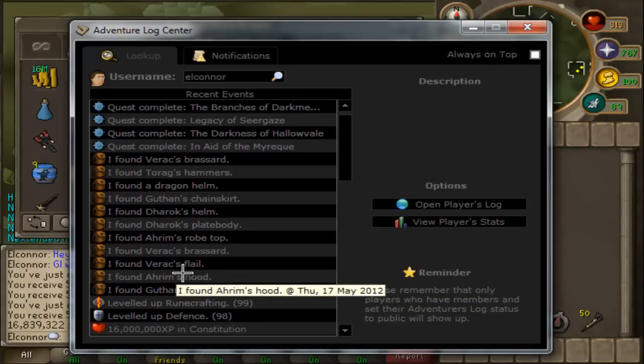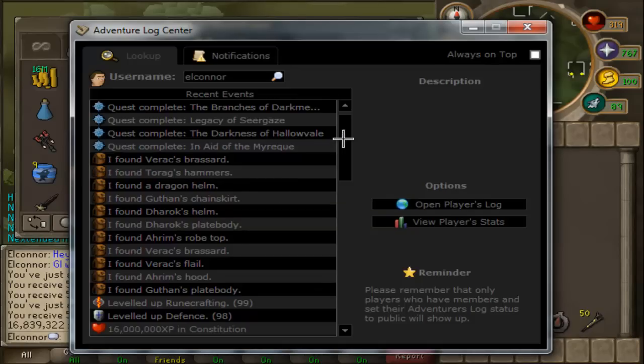So the first double one would have been the Verac's brassard, I think. I can't even remember getting these. Anyway, so the double ones would have been the Verac's brassard, a Ahrim's robe top, Dharok's plate body. I did get two Dharok's helms as well, which was quite nice. Guthan's chain skirt. I got a dragon helm, but I didn't get two of them — I think it's to do with the Ring of Wealth drop table or something. So yeah, I did get quite a lot of items.